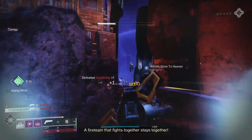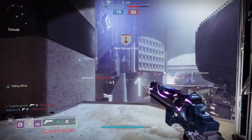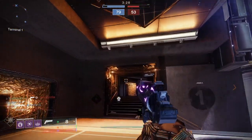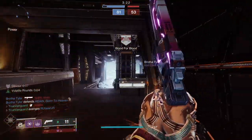You can also get them from Nimbus rank-up engrams, especially once you max out your rank — then you only get Neomuna weapons to drop from those. I'm sure there are other sources for Round Robin drops too, like daily missions and pinnacle activities in Neomuna, so just go there and do stuff.